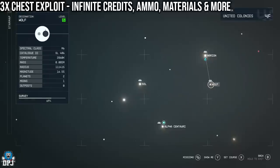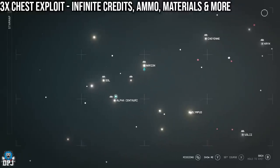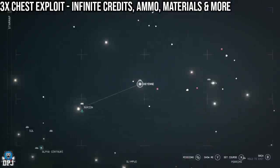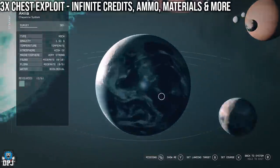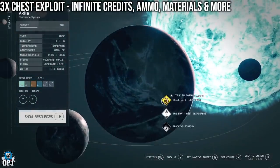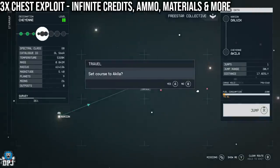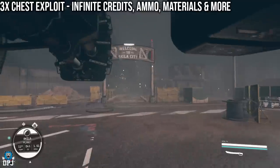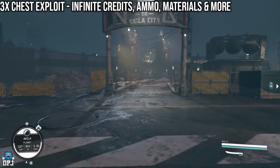Next I'm going to show you the triple chest exploit within Aquila City. This is unbelievable. You need to come to Cheyenne right here, click inside, and come to Akila, then load into Akila City. So I'll set course, jump, and land there. We are now in Akila City — this place is home to three chests that you can glitch.